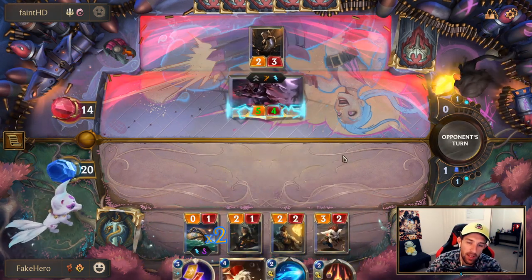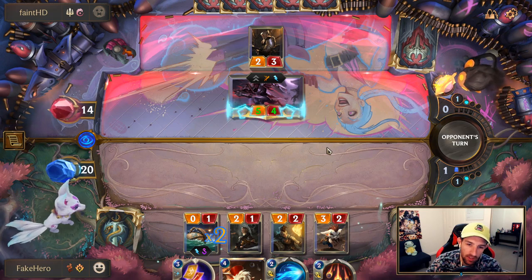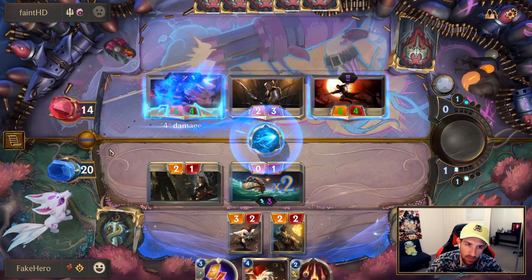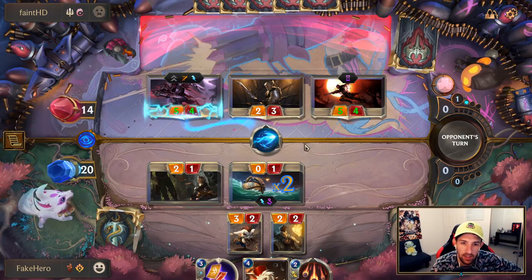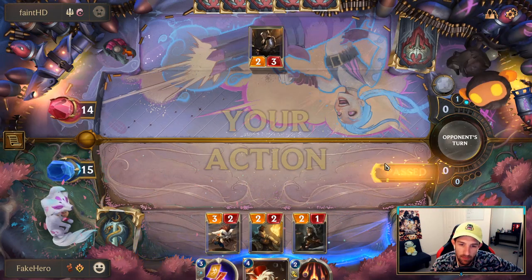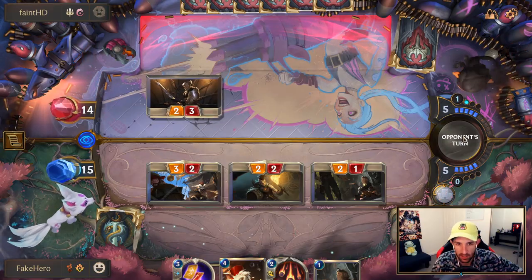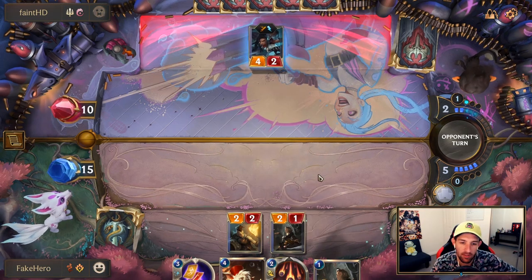He gets to attack me — that is okay. I get to clear the Zed that is buffed to the shithouse. Unless he has Ranger's Resolve. And even if he has Ranger's Resolve, I can kind of clear it later. That keg there was massive. Let's just open attack here — this is quite a threatening attack. We're winning the board at the moment, so it's really good.